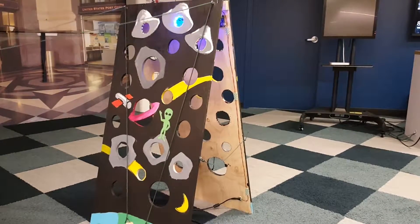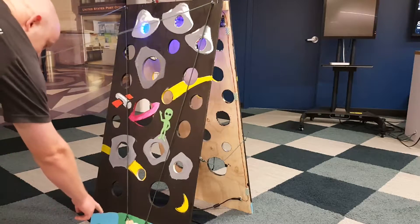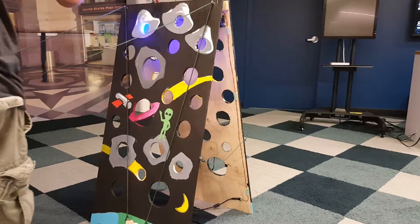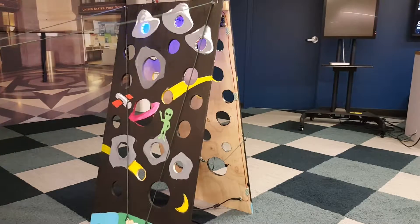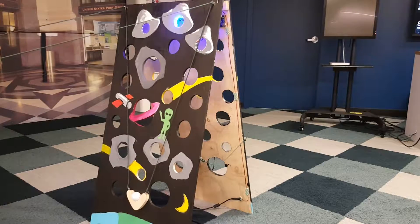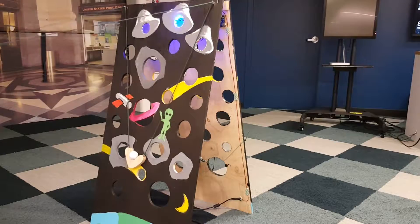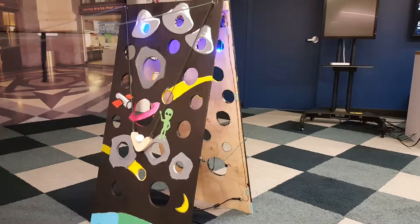So here's how this thing works. It's a carnival game. Basically you've got the golf ball down here and you're trying to get it to the target. You can do that by holding onto the two strings. Just for fun, the game likes to mess with you and it will change your target that you have to get to every now and then.